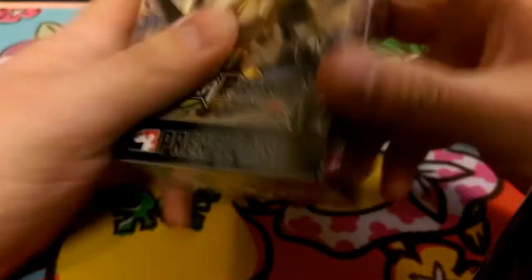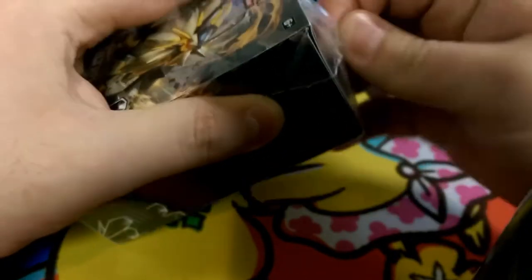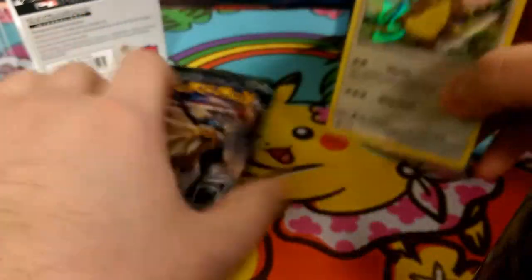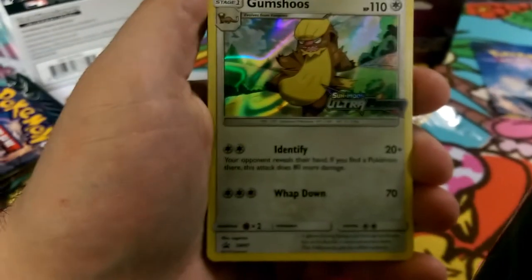Good day, hello friends, Dapper Drabby here and we're going to get into our pre-release kit. These ones are harder to open — there we go, bust into that. We got packs here and we got the Gumshoos promo — not the best. Let's go ahead and see what evolution line they gave us. We may still get a good evolution line. We did get the Gumshoos, sorry the lighting's a little weird here.